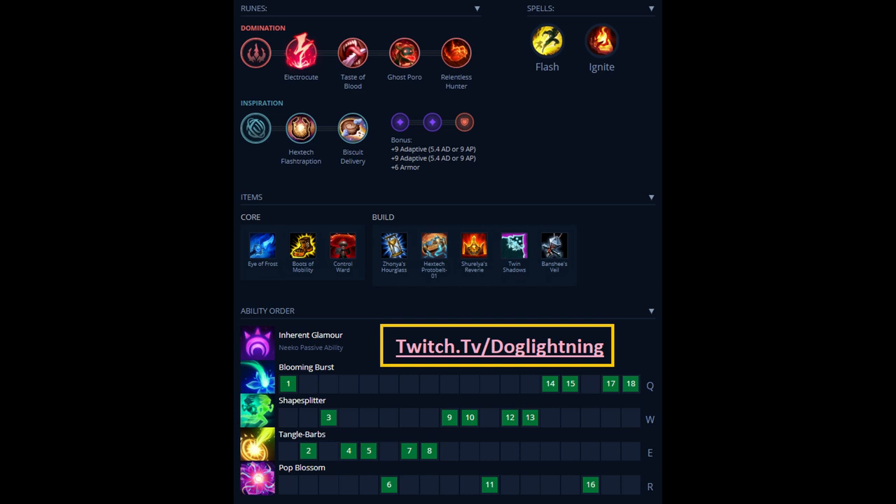For your secondary rune, I've been running Hexflash — it's actually a lot stronger than you'd think. Hexflashing out of a bush with a root can just get you a free kill. Hexflashing over a wall into a root, or even just roaming and getting over wards by Hexflashing over walls — once you play around with it a lot, you'll get some free kills.